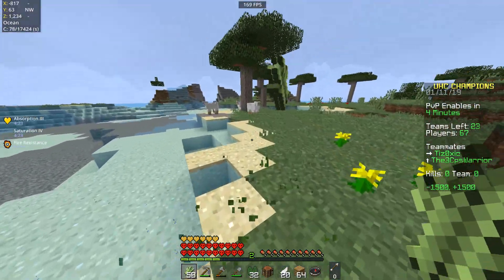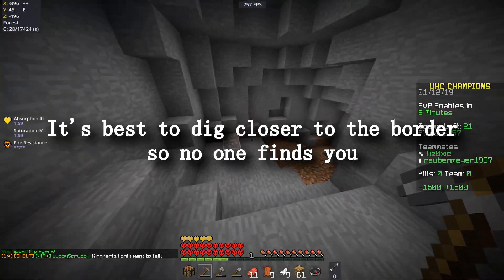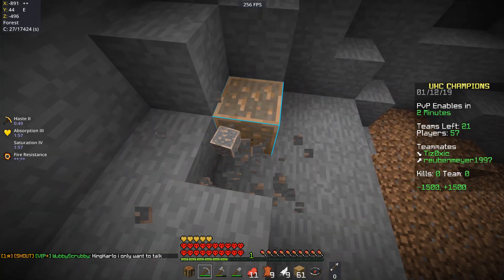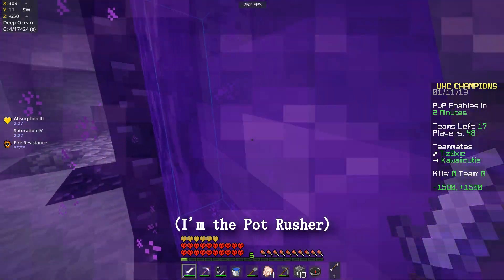Once all the stone tools are made, everybody should start looking for sugar cane because you're going to need a lot of it. To speed things up, you could get either the pot rusher or the fisher to start going down right away to look for diamonds, because those could take a while to find. Once all the items have been acquired from the surface, all members of the team should dig down right next to each other. The pot rusher should then make another portal and start looking for rods and nether wart to make their pots.